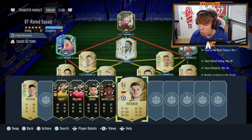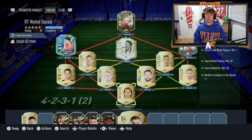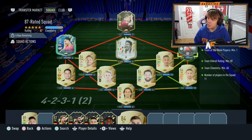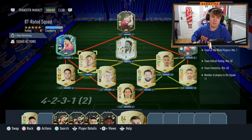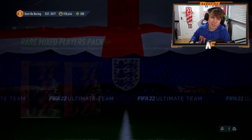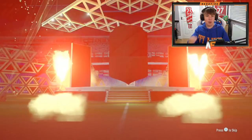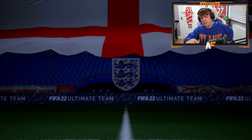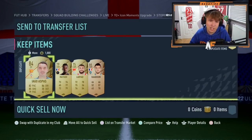Team number three for the 92 plus icon pack. We're putting in moments Del Piero, who I got just recently - if I get him back I'm going to cry. We've also got Nero's card, Timothy Gakpo, Pelotti inform, and the rest are gold cards. We open the rare mix players pack from the store and pull Iago Aspas - actually a plus one on him, so 84 rated. We'll take it.